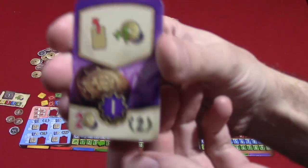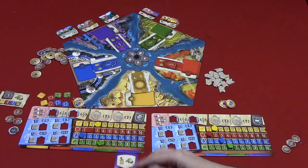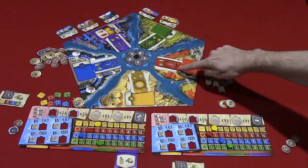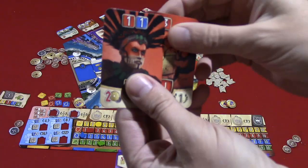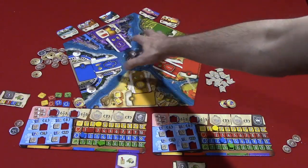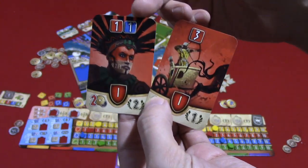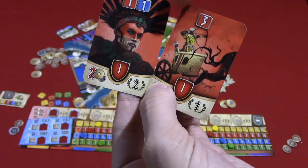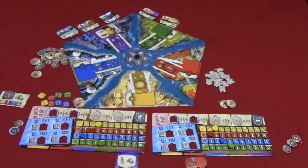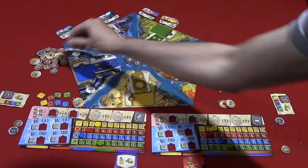Cards generally advance you along the tracks and give you victory points, while the purple cards have special powers. For example, one purple card gives you one extra advancement for every red card you have or acquire in the future. Another adds one to every card you sell. So if you sell a card in round one, instead of two dollars you'd get three. Cards show their cost in a corner — for example, two money for two victory points. You pay the cost and advance on the corresponding track — say, three advancements on the red track.